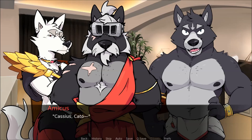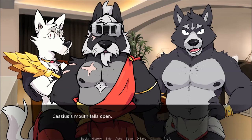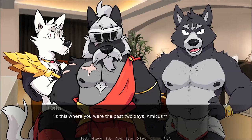Amicus clears his throat. Cassius, Cato — he nods to each in turn — this is my pet, Tibor. Cassius's mouth falls open. The other wolf, Cato, seems to shift a bit at that. Silence drags out. Then Cato shifts again. Is this where you were the past two days, Amicus? Amicus's arm tightens a bit around my shoulders, drawing me in closer. Yes. And that's where you took your father's ship? A slight pause. Yes.